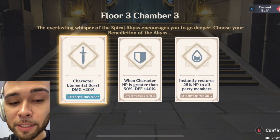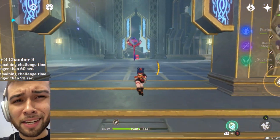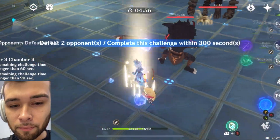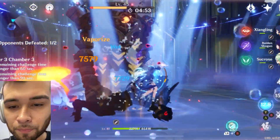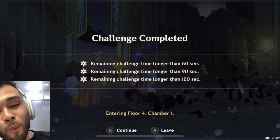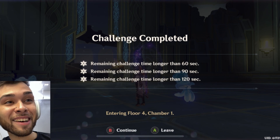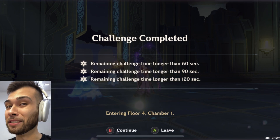So we're going to do character Elemental Burst damage by 20% and let's continue. Let's go. Come on, Luchina, let's go. That was Huey. That was so fast. I'm not even embarrassed about finishing first. Holy cow. I'm proud of finishing fast.